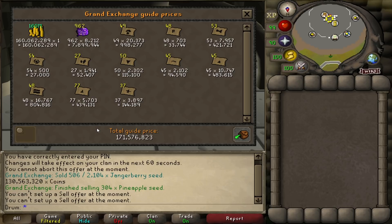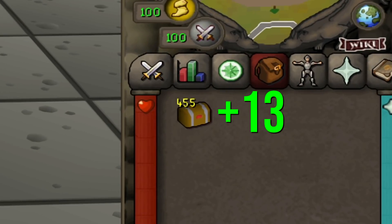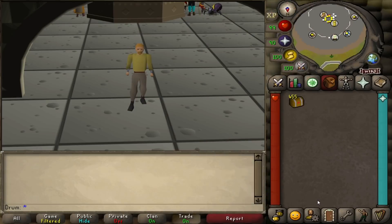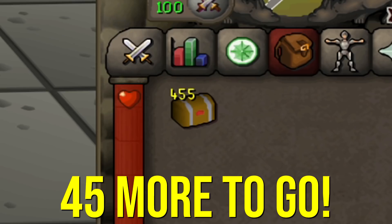In total this week, we gained about 13 Master Clue caskets for a total amount of 445. I'm trying my best not to click them, so I'm keeping my mouse cursor away from them. We didn't receive as many as I had hoped, but seeing the number get closer and closer each week to 500 is always good. My goal is to get at least 20 Master Clues next week, though of course that's all up to RNG. We only need 45 more masters to go — I hope you guys keep tuning in. Don't forget to like the video and subscribe for more.